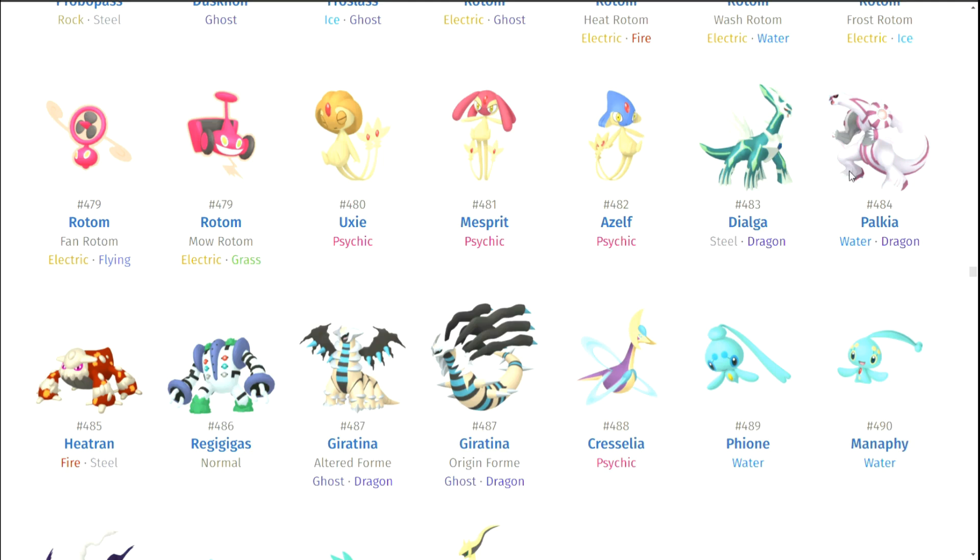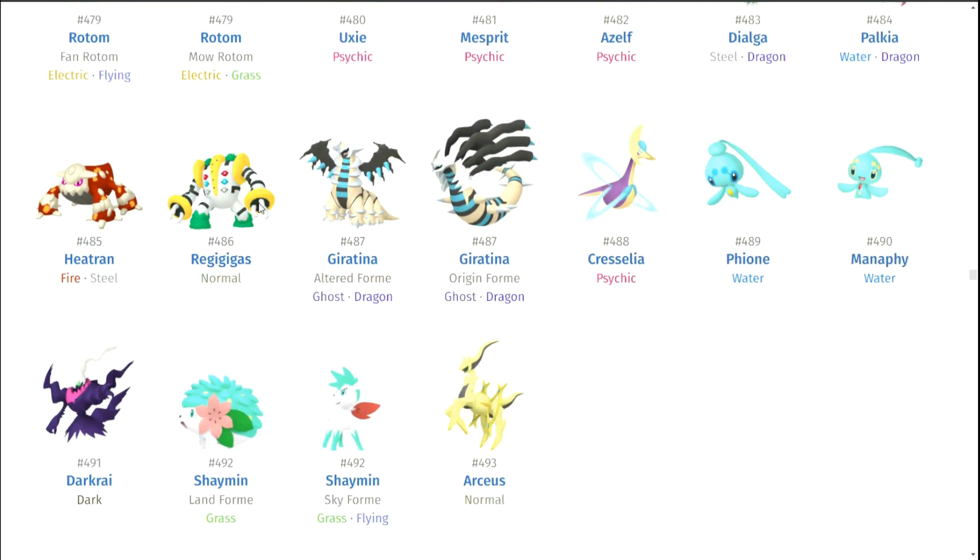Dialga and Palkia — I don't think they have the best shiny forms ever. I'm kind of sad about that because they were given away at GameStop. Heatran — kind of disappointing. Regigigas — eh, the blue looks pretty okay. Giratina — you do look pretty cool. It did look like you tried. It really does kind of look inverted, almost like a negative. And just going off of what Giratina is, that is actually kind of a cool call for it. Giratina, you're pretty rad.